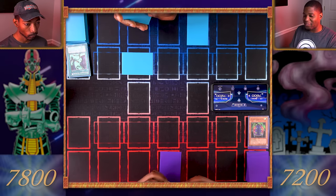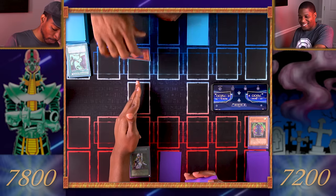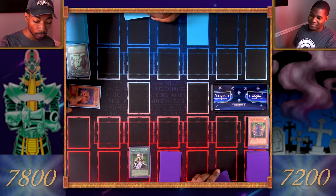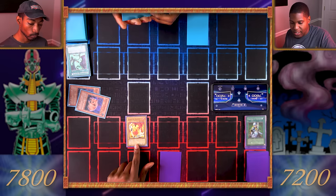I'll set a card face down and end my turn. Draw. I'll activate my Nobleman of Crossout. You attacked my Bubonic Vermin — a flip monster that would have summoned another Bubonic Vermin when it left the field. Unfortunately it's banished, and now we both must remove all copies of the Vermin from our decks. I even had a second one! I thinned your deck — you're welcome. Thanks! Now I'm one step closer to drawing my Jinzo.